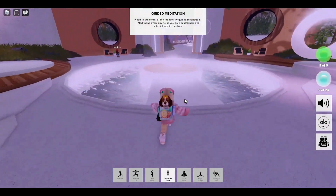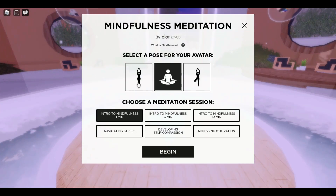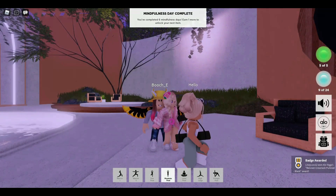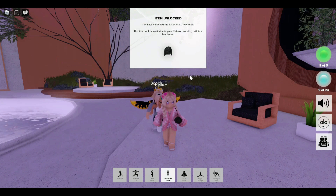Once you get to the meditation center, just go ahead and hop in the middle and click begin. I finished, I got my badge and it says we completed day six and we got an item unlocked notification.